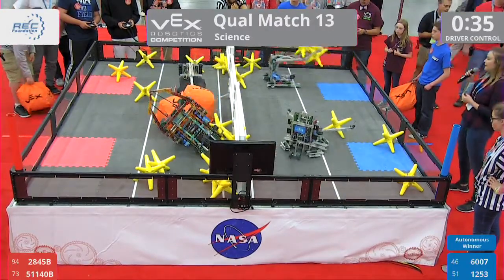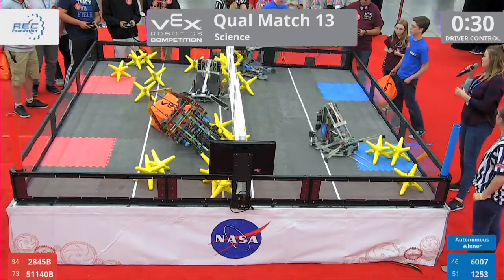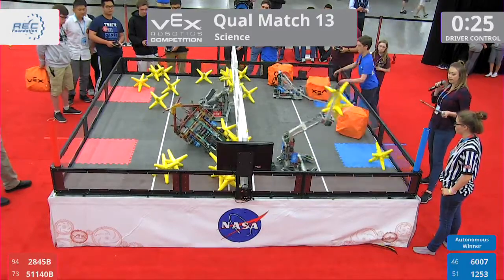1253 dumping one star into the near zone for the blue alliance. Red alliance coming back — 2845B for their team, chucking the cube into that far zone, that'll be worth four points.